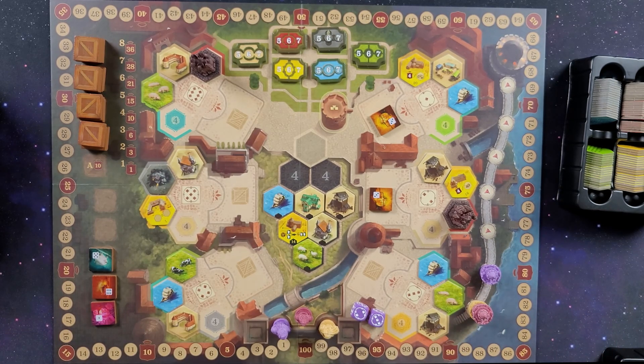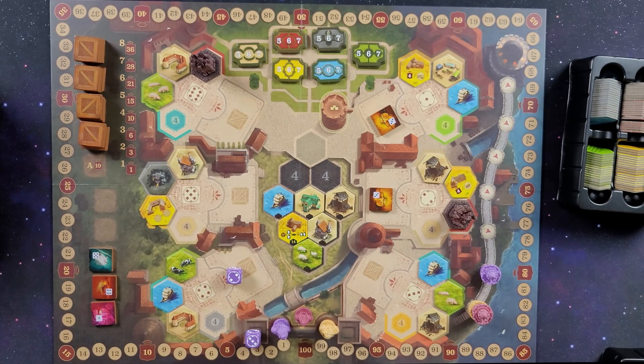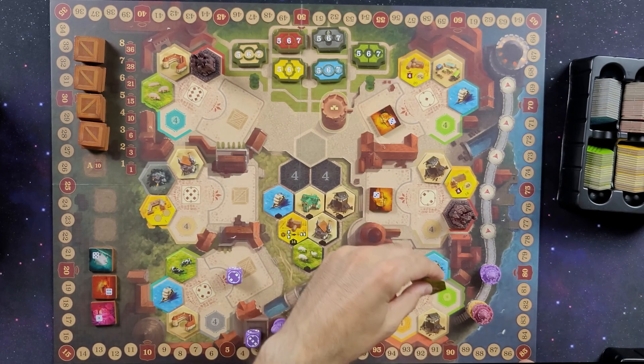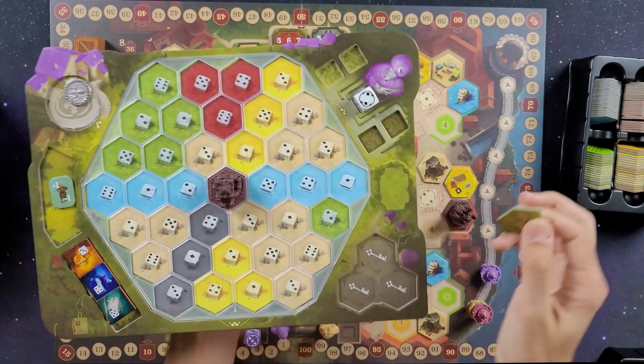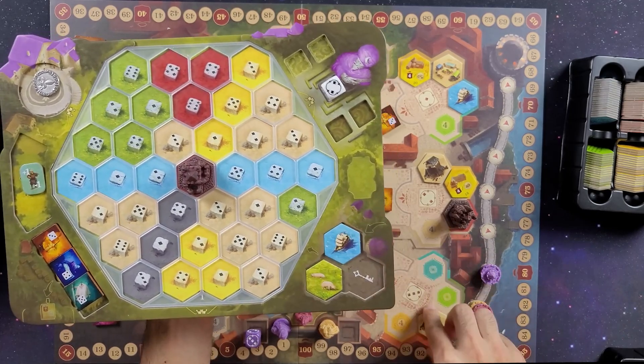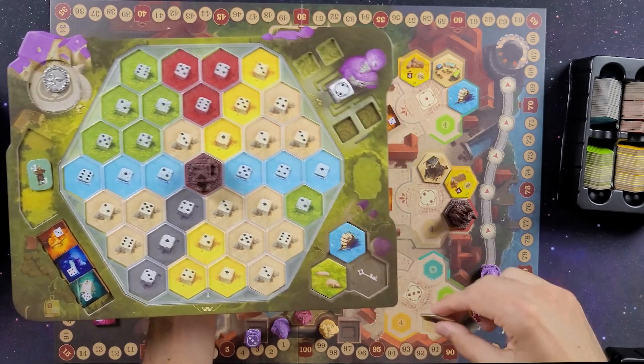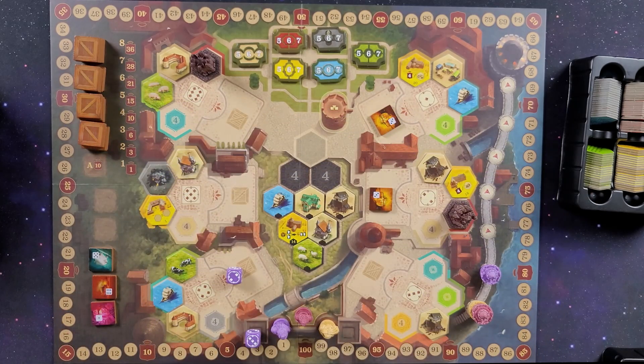On a player's turn, you can take four different actions. The first action is to take a tile from the board. Based on what you rolled — say a three and a two — you can take a tile from either the three or the two depot. Whenever you take a tile, it goes into the bottom-right storage area of your board. A player may only hold three tiles there at a time; taking a fourth requires discarding one.